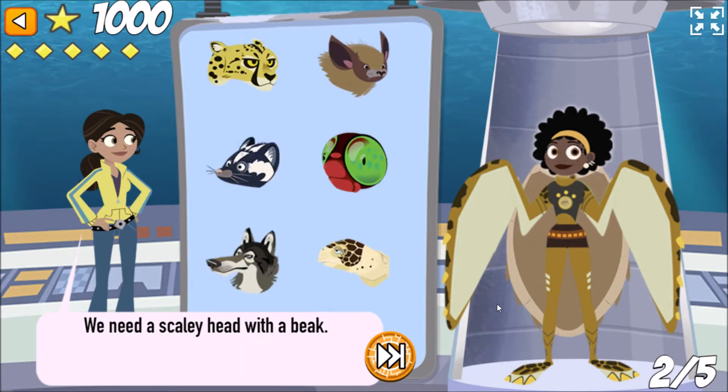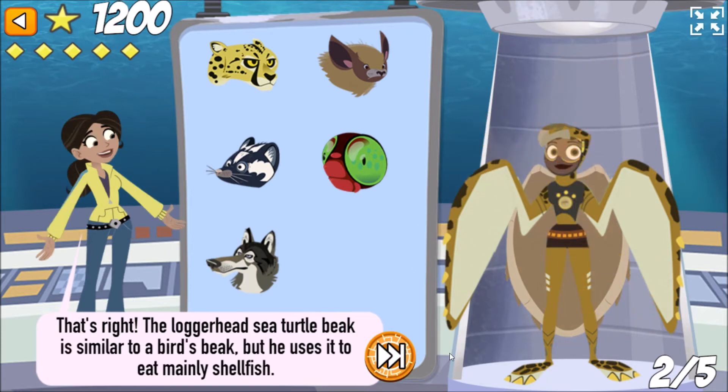We need a scaly head with a beak. That's right! The loggerhead sea turtle beak is similar to a bird's beak, but he uses it to eat mainly shellfish.